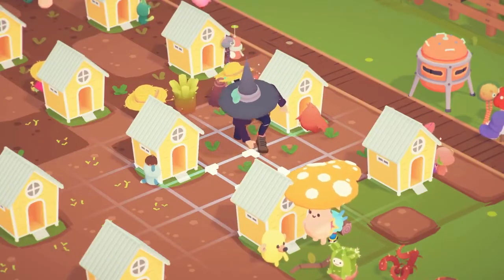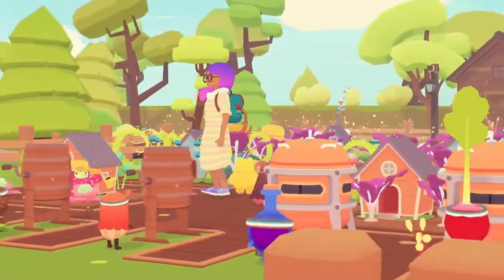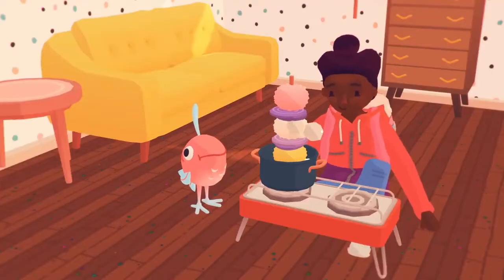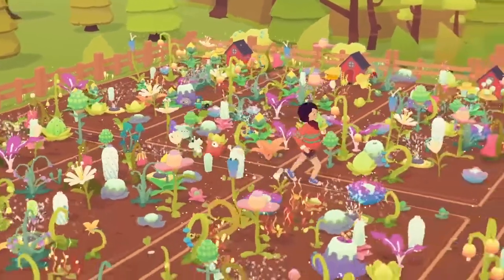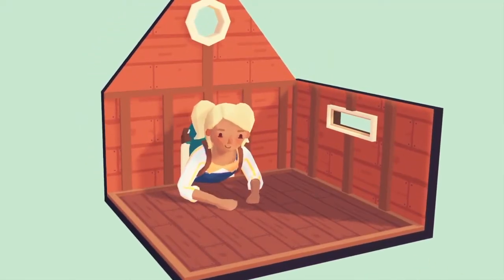Craft all the crops you can grow on your farm into treats and drinks using machines like the swooshler, crunchster, and the trusty hotplate. If your ooblets want to help out on the farm, you can even build them little oobcoops.